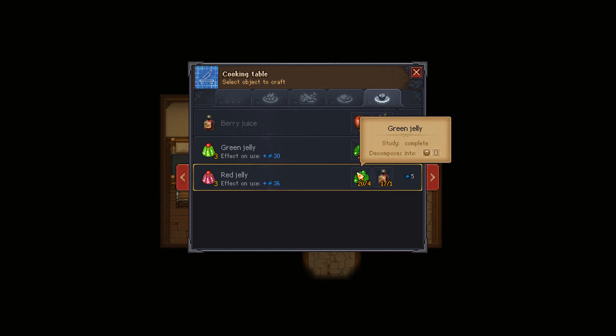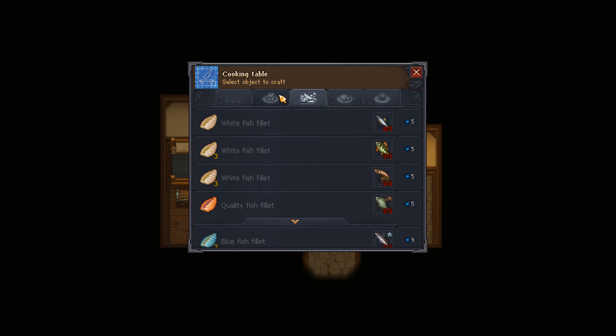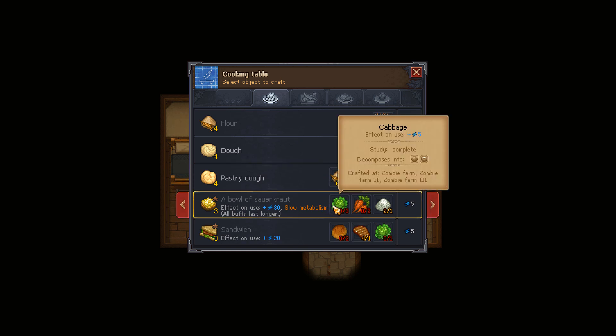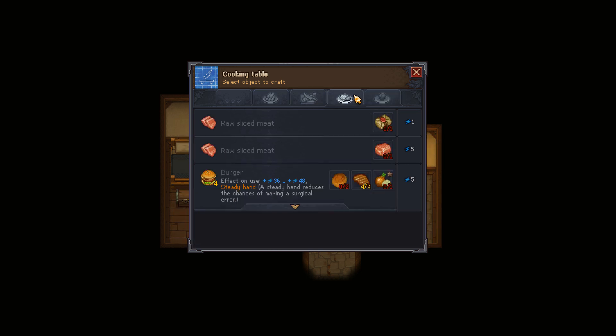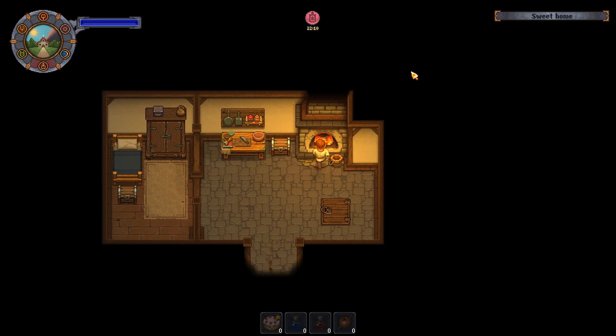Make some green jelly, which is 30 — that's really decent. And then turn it into red jelly for a 36. I don't have a lot of green jelly, so I don't want that to be the thing. Pastry dough. I can't do that because of the thing. Can't use meat because that's a limited resource. Package of meat. A dinner. And nothing in there uses too much cabbage. So let's see about this.